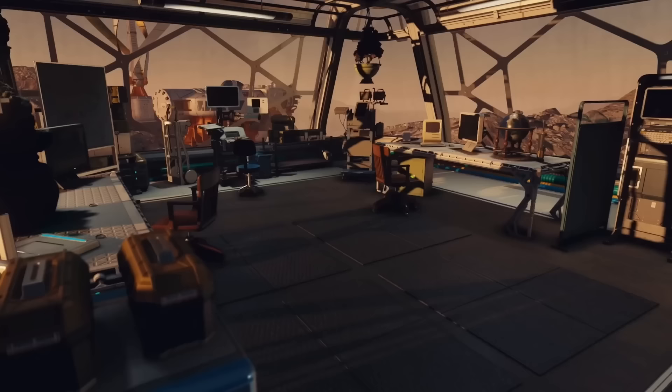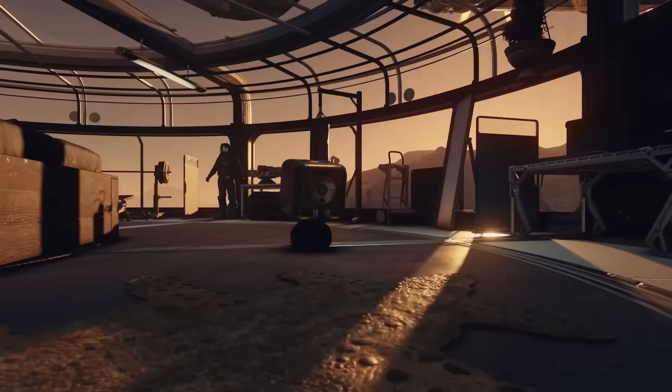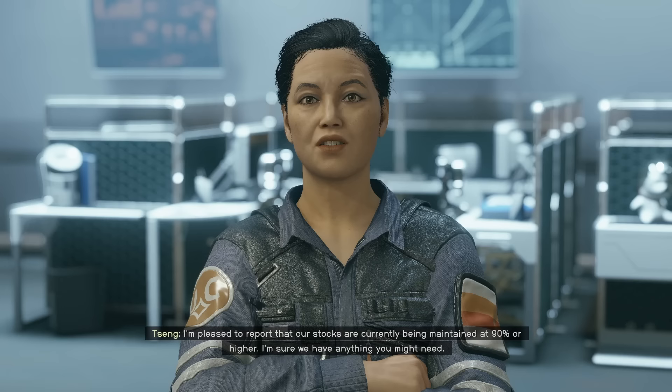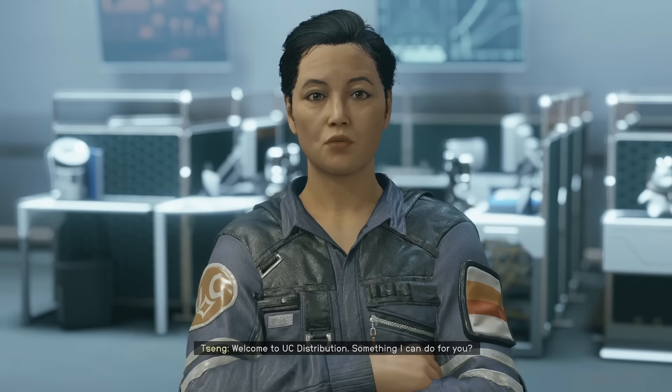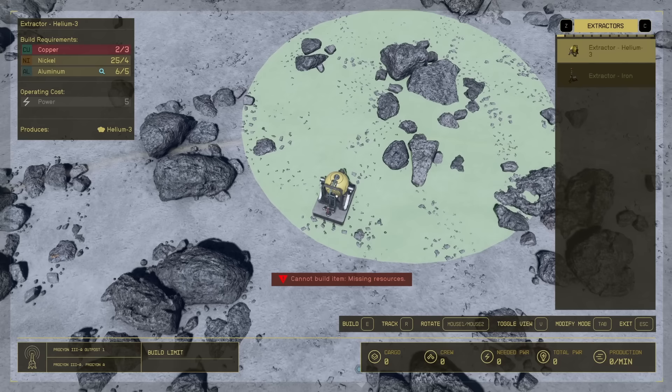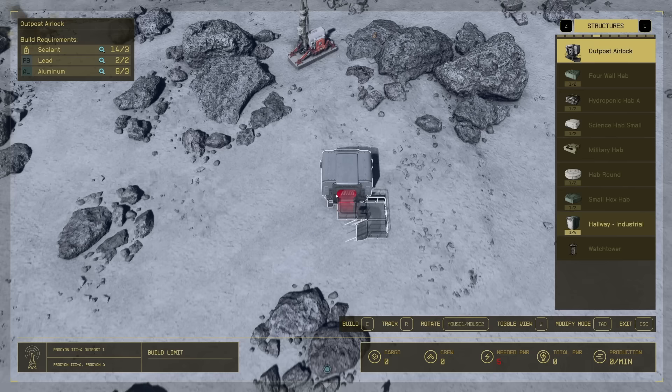You can find most of these materials whilst exploring planets, but if that's too time consuming, you can buy all of it at the various general stores around the universe. When it comes to building, you can place items in first person, or use the top-down camera by pressing V once you have the build menu open. The top-down camera can help with correct positioning, but personally I find the controls for top-down view slightly counterintuitive.